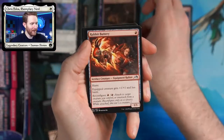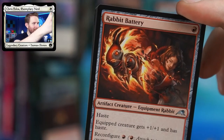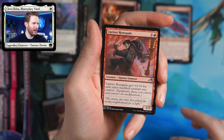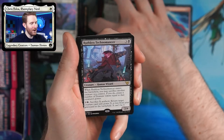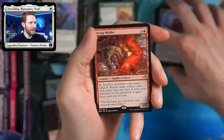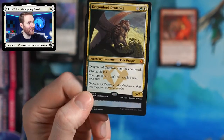Got some bronze plate thing, a rabbit battery — poor rabbit, she's just shooting it out of a cannon. I have an Upriser Renegade, Hidetsugu Reaches Skyward again, a Ruthless Technomancer — it's one of those commander rares, the guy that makes treasures. That's going to be really good. And a womp womp scrap holder.